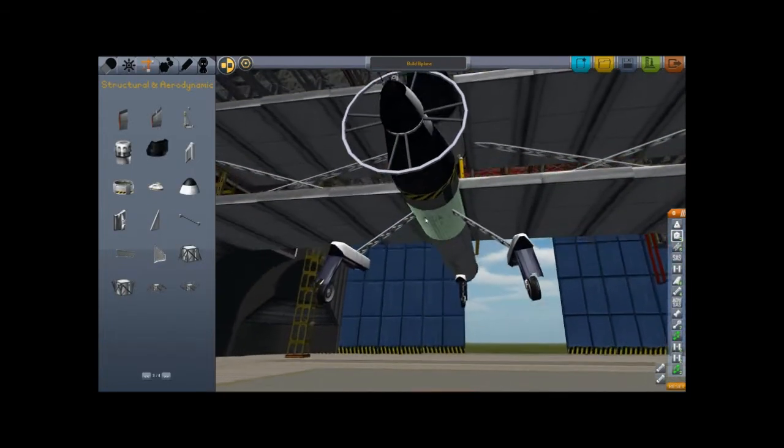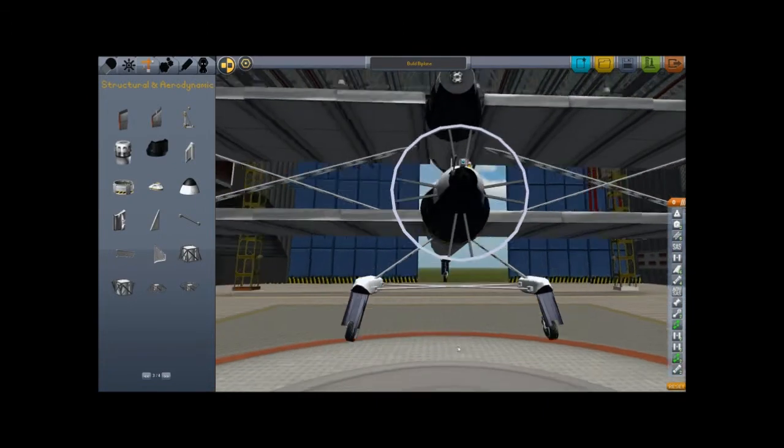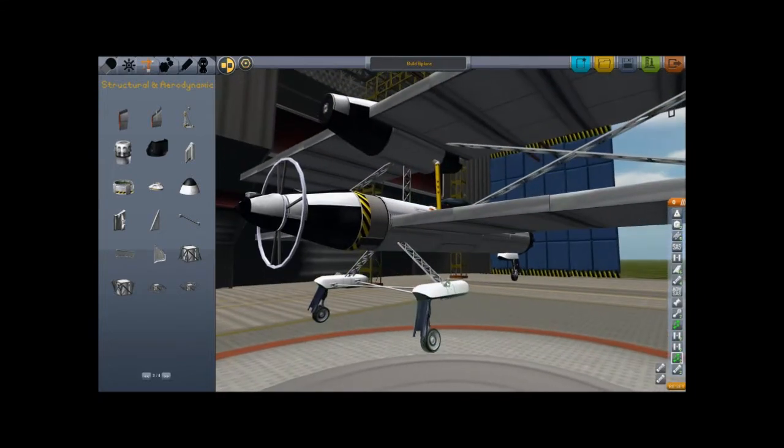I really like the looks — looks are important to me when I build something like this. I'm gonna go with thinner struts here, like that. And also some struts up to the wings, just for extra stability.